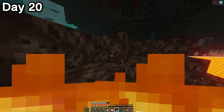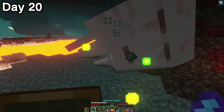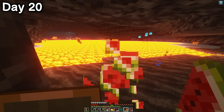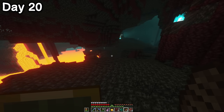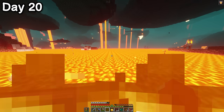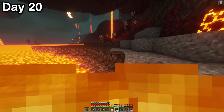I wasn't out of the woods yet. The soul sand beach I now found myself on was swarming with enemies, and my health once again started to dwindle. I finally took out the ghast, but the mosquitoes were intent on not letting me heal. By some miracle, I was able to find a quiet spot to heal up in. I'd gone a little off course and started realigning myself with the direction of the village nether portal — it was all the way across a giant lava lake.